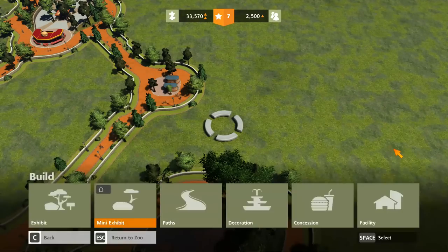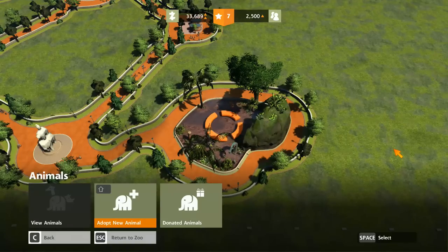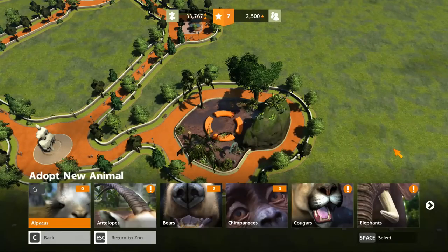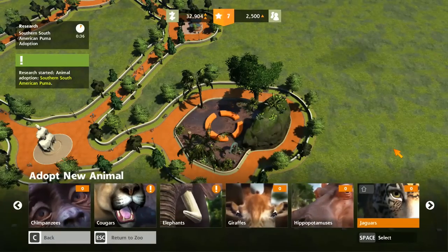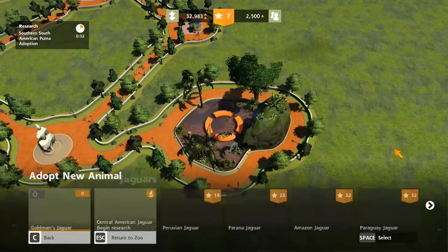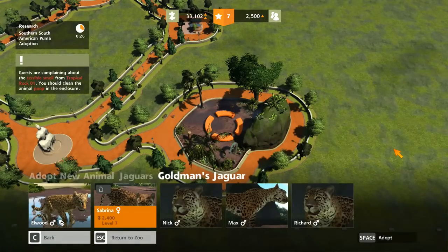We've got our exhibit set up — entertainment, cleaning, food. Now we need to add some animals. The cougars require a little research, so we'll get that going right now. And we'll put jaguars in this exhibit. Brand new jaguars — Sabrina and Nick. There's so many new animals, I don't want to show you all of them yet, we'll go through it over time. Usually you bring in babies, but babies are super expensive — they're really good for your fame levels though. But let's have a baby — good old Elwood.